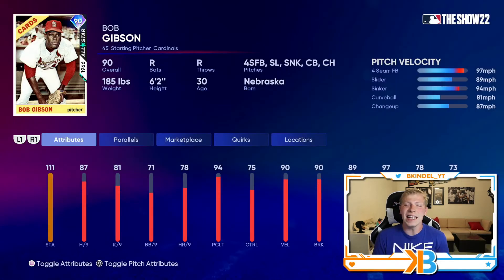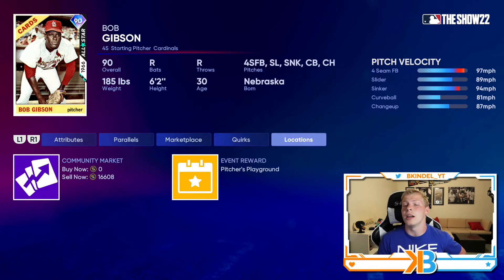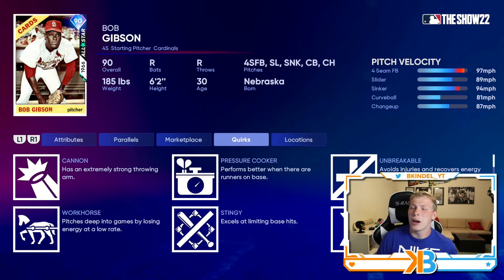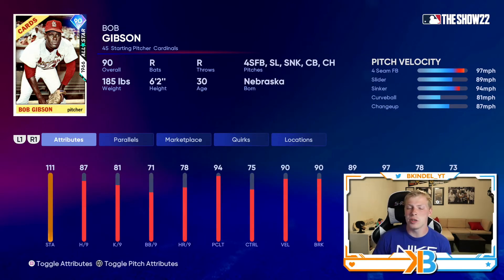At 20 wins you get a 90 overall Bob Gibson. This card you can argue is going to make a lot of people's rotation. Bob Gibson cards are always really good. He's got good stamina. I wish the hits per nine was a little bit higher, but he's got good velo, good break, solid fielding. His fastball will reach the upper 90s, topping out at 97. He's got a slider, a sinker, a curveball, and a changeup. This card looks really, really good, but he does not have outlier — which I guess makes sense since it's only a 90 overall. I'm assuming when he gets his 99 later in the year he will. Without outlier, I don't know. The K per nine is not that high either, so we'll have to see how this card plays.